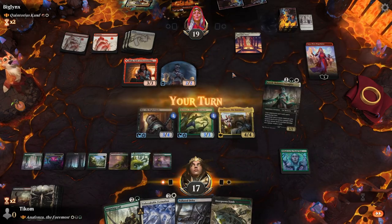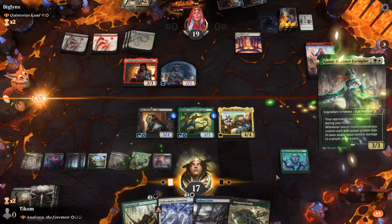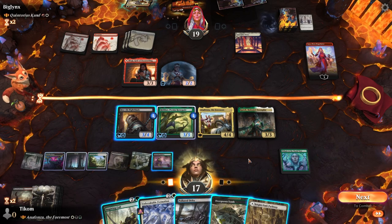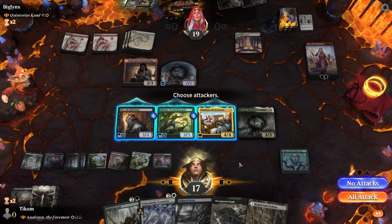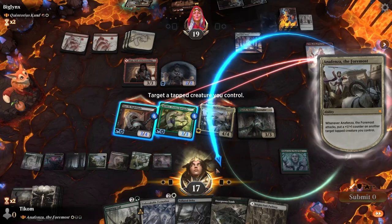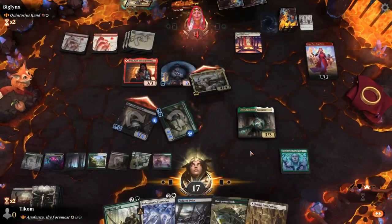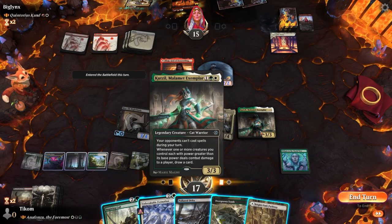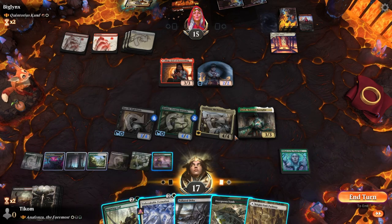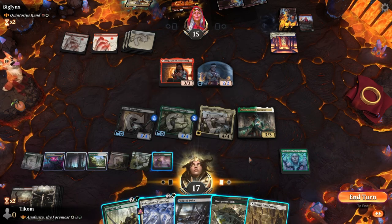Our plan is to deal with his Jaya but also try to hit our opponent directly. If two attack the Jaya and one goes face, he'll just block the face attacker and we won't draw a card. Now I messed this one up — reading the card explains the card. One of those would have had to go face and then we would have drawn a card; that's why he didn't block. He was like, 'ah, opponent is an idiot' — yes, indeed I am.